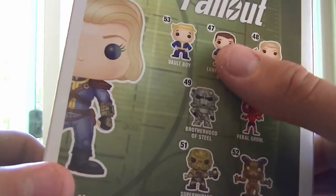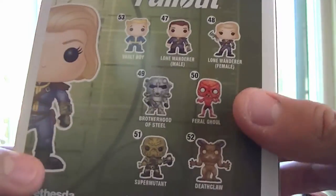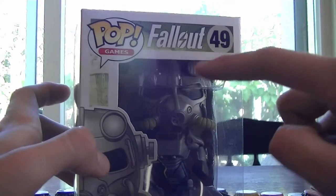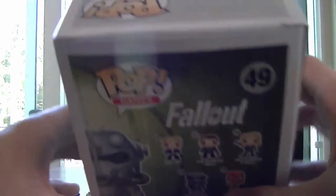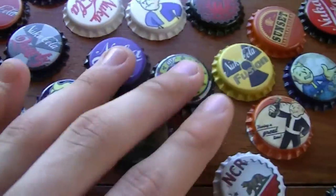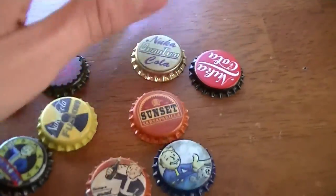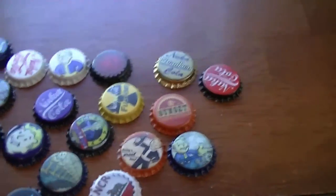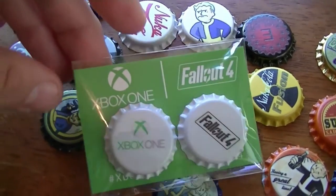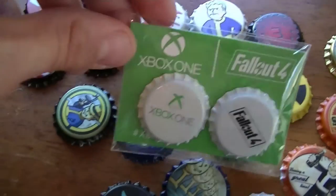The Feral Ghoul female, Feral Ghoul male, and Super Mutant are more common to find — keep your eyes out. The last Pop toy I got is the Brotherhood of Steel, number 49 in the collection, and I paid $10 for him — he's really heavy. I also have some bottle cap replicas from the game: Nuka Cola, Vault Boy, and Sunset Sarsaparilla. I also picked up this Fallout 4 item — I paid $10 for it because I forgot to grab it at Pax Prime and had to buy it when I got home.